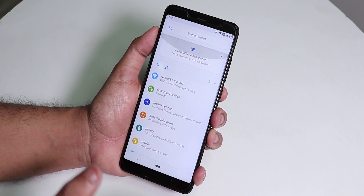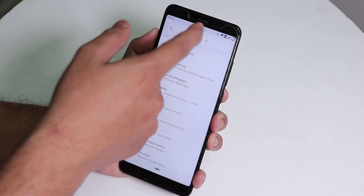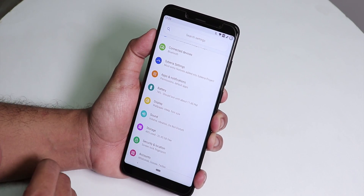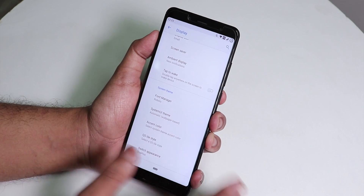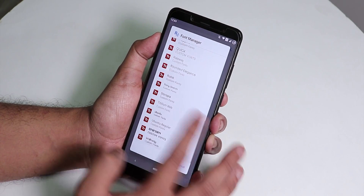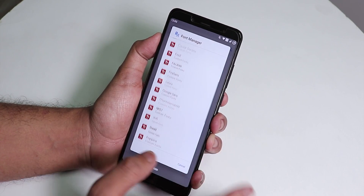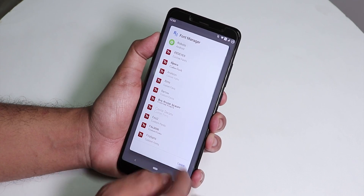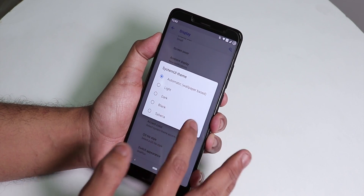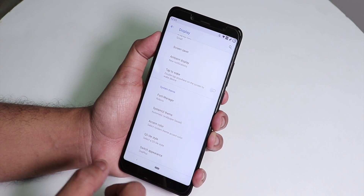This ROM has plenty of customization and doesn't lack anything. You can adjust brightness by sliding on the status bar. In display settings, there are many interesting options including double tap to wake, font manager, and plenty of font options — though fewer than Havoc OS. System UI themes include light, dark, black, and Siberia options, plus accent color choices.